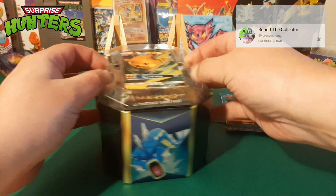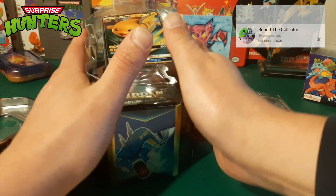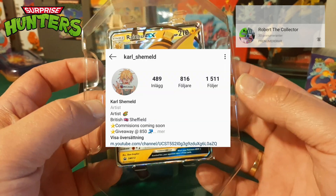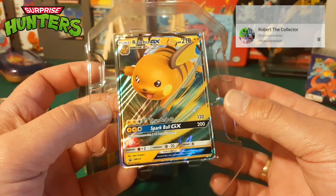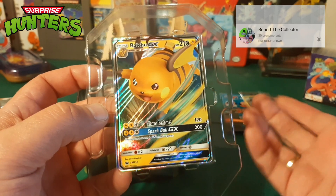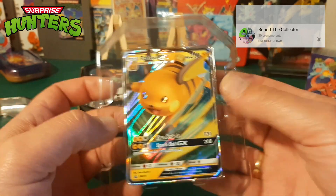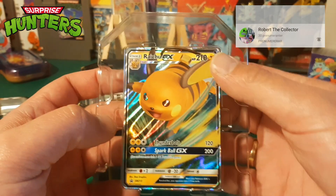I had to get the Raichu tin because I gave my Raichu card away to Carl Schemo. He loves Raichu and I wanted to send him a gift because he has given me artwork, support, and friendship for a long time. So I had to get myself a new one — I really wanted to buy the Charizards though.